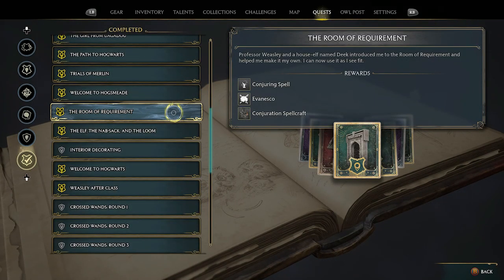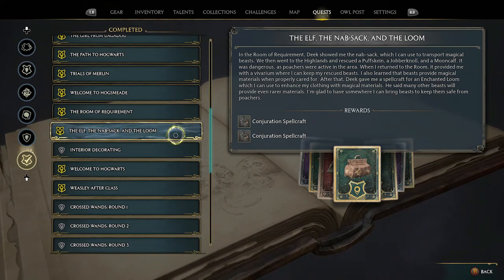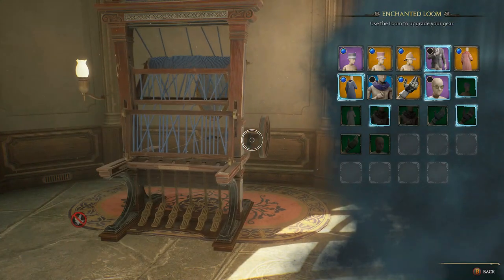Just so you know, you will have to be a little ways into the game. You're going to have to have unlocked the Room of Requirement from your main quest chain, and then a little ways after that, the Elf, the Knapsack and the Loom. The Loom is going to be what you're after.